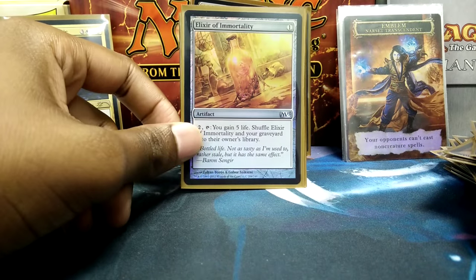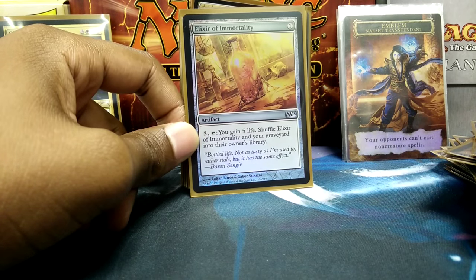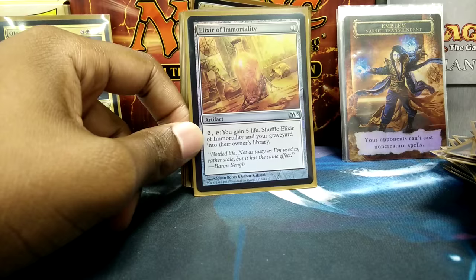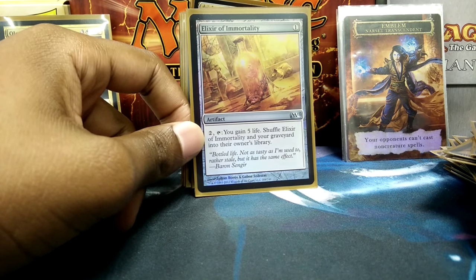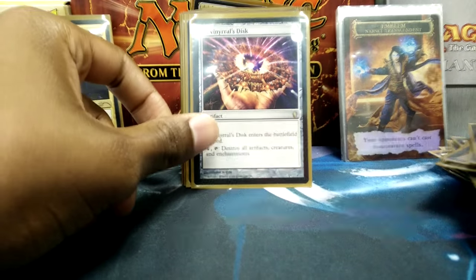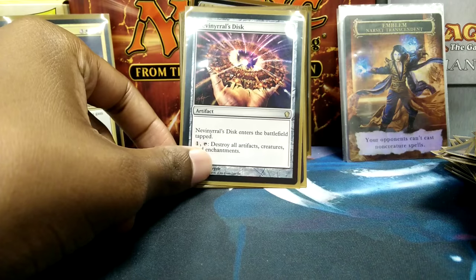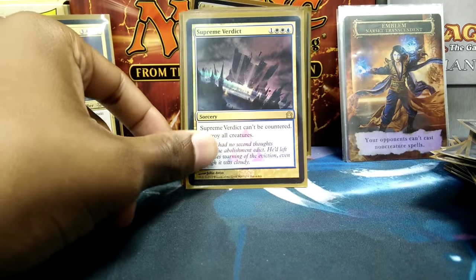Elixir of Immortality, because I'm a control deck and I want to constantly keep recycling everything I need back into the game — if you get rid of it, I'm probably just going to bring it back, so I'm going to be a complete nuisance until I win. Nevinyrral's Disc is probably one of the best cards I've ever put into a Commander deck.